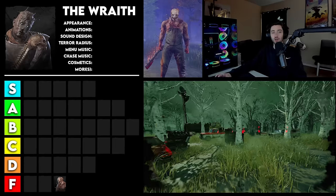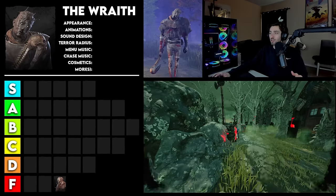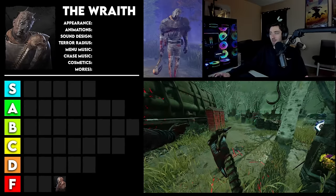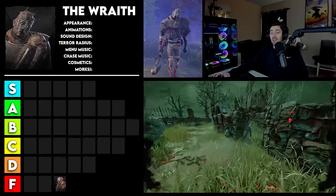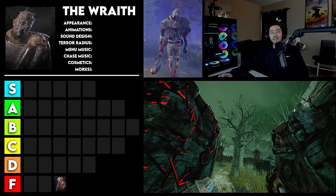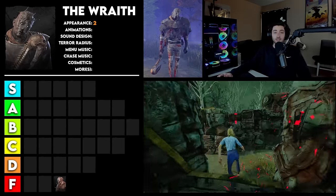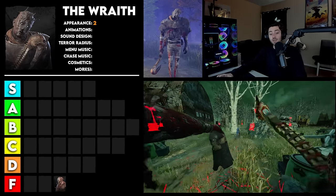Moving on to the Wraith. Wraith is definitely a bit of a step up from Trapper. I do like the design a bit better — he has that kind of ghost-like quality with this ripped fabric. I love the face paint, I think it really adds to his character, on top of the weapon being the spine and skull of his boss from the lore. Still, he's very, very basic — just a humanoid killer — so I can't give it much higher than a 2. For animations, his animations are again very simple, but I do think the cloaking and uncloaking works really well. The little embers that burn up as he goes in and out of cloak — that is considered an animation. So I am going to give this one a 2.